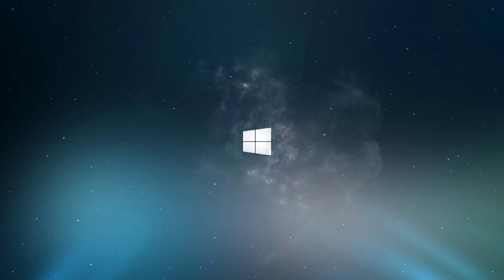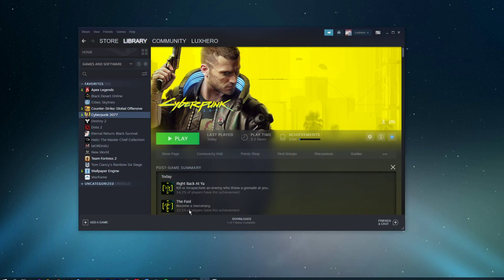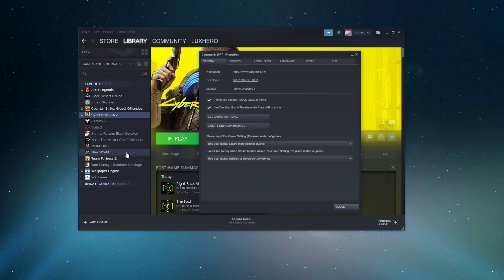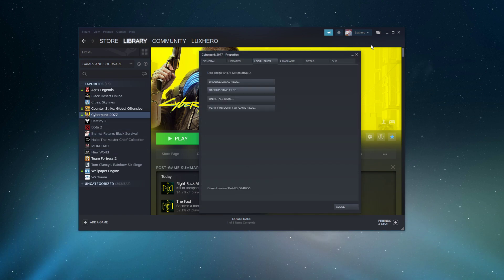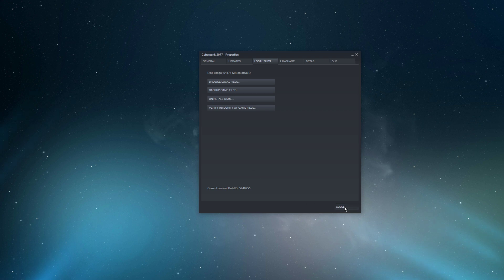When this is done and the issue persists, then your game files might be corrupted. To fix this, open up your Steam launcher, right-click Cyberpunk 2077 and select properties. On this window, in the local files tab, select verify integrity of game files. This will take a minute to redownload and replace any missing or corrupted game files.